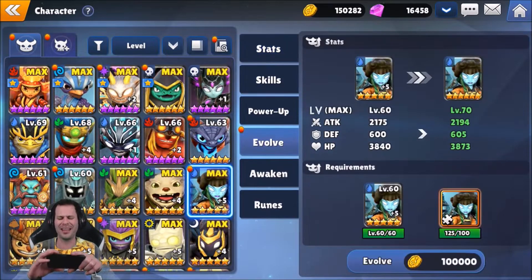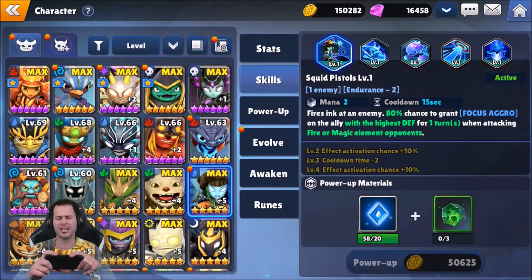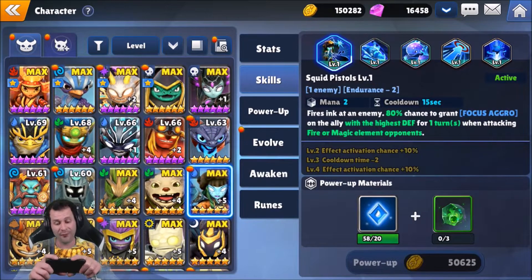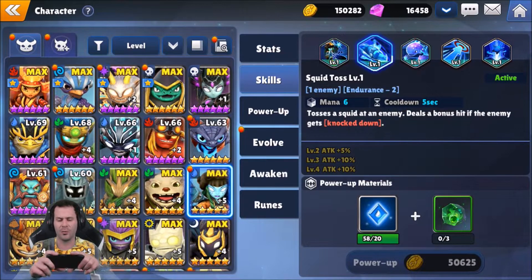We got Tidepool right here ready to be evolved, but first let's go over his skills. We got Squid Pistols at level one — it's only a two mana cost skill, which is very nice. It also reduces endurance by two. There's an 80% chance to grant focus aggro on the ally with the highest defense for one turn when attacking fire or magic. This is a very good combination with Kingpin, who is a defensive hero, so he's definitely who we want taking the damage. Squid Pistols — very nice skill.